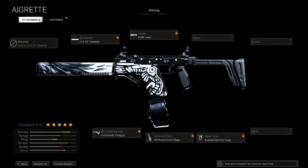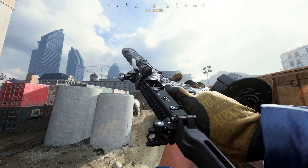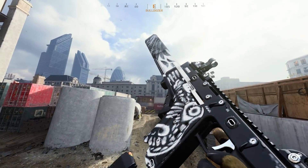At number one, off-meta at its finest: the Fennec with the ZLR Deadfall barrel, commando foregrip, 40-round drum mag, 5-milliwatt laser, and rubberized grip tape. After the MAC-10 nerfs, it's time to give the Fennec another look. This was Modern Warfare's super-fast-firing, melty SMG, but it never got attention in Warzone due to its low bullet damage. It has gotten a handful of buffs over the months and is in a good spot now — you just have to kit it out. When built like this it has an insane time-to-kill and is solid past close range. In close quarters it rivals the MAC-10 and MP5; at mid-range it has potential. If the MAC-10 nerfs have you down, give the Fennec another look — it should scratch the same itch with ease.